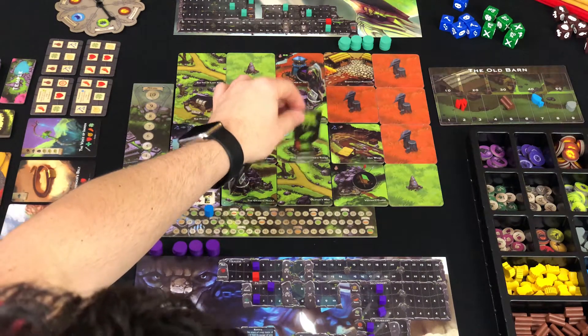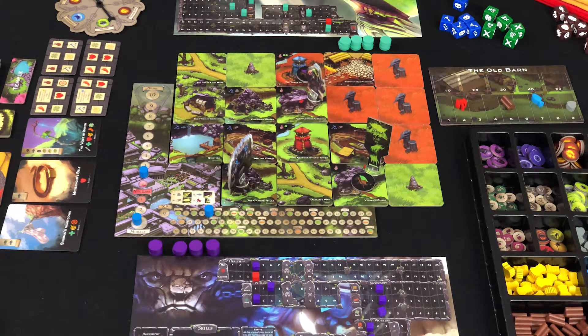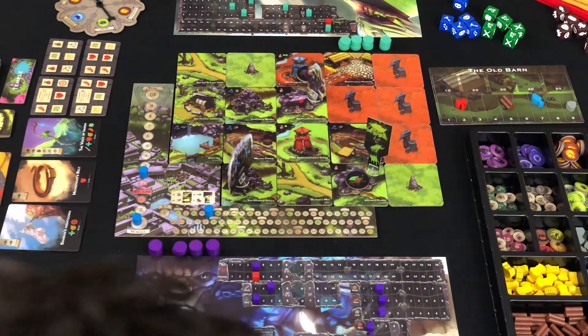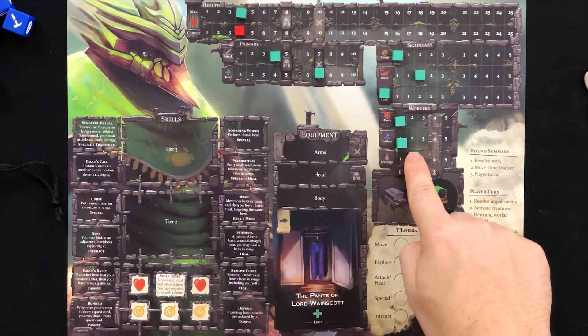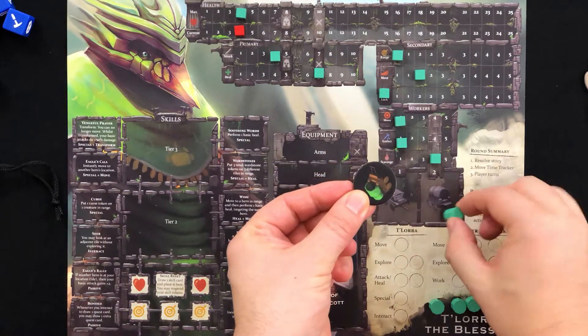One big disadvantage to worker actions involves creatures. Unlike your hero, if a worker is on a tile with a creature, they can't perform any actions at all — not even move. But they won't get killed either. And that second worker and fifth action you've been waiting to unlock? If you increase any one of your worker stats to 4, you unlock your second worker and the fifth action.